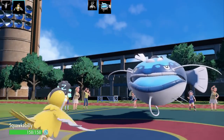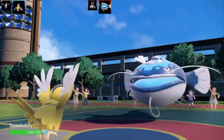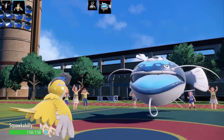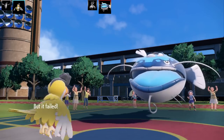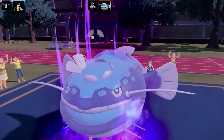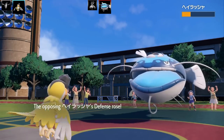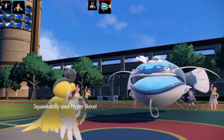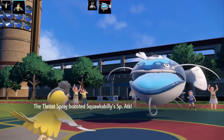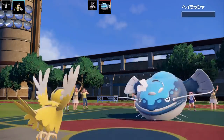So the set is Yawn and Fissure — a full troll set. They keep spamming Yawn over and over while Squawkabilly is sleeping mid-flight. Then they reveal Curse too. I'm thinking they've got no moves to actually hit me. I go for Hyper Voice on Dondozo — the Special Attack boost probably doesn't matter with Unaware. They keep Yawning, setting up their last Pokemon probably. Another Hyper Voice and Dondozo faints.